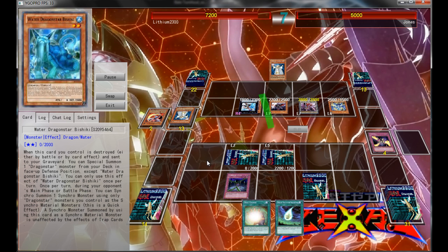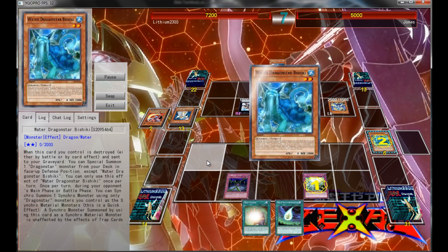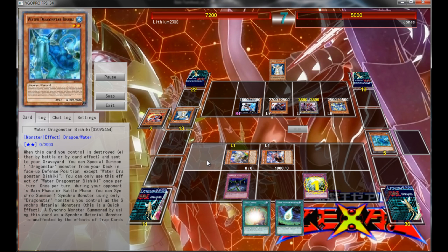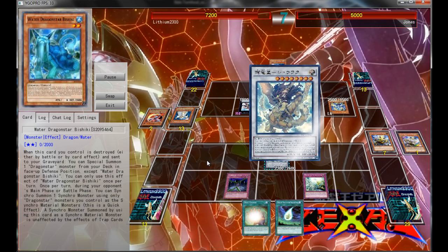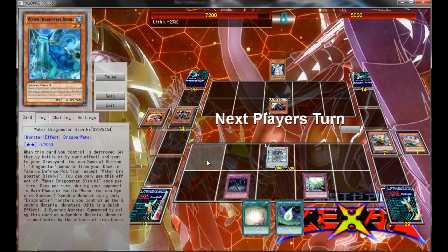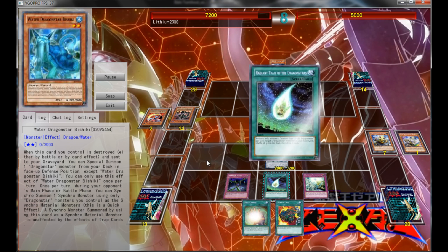Maybe he doesn't have a lot of outs against Catastor — maybe Exceed Knight, probably not in the extra deck. So now I activate the Materialization, and also activate the Riffen in my grave, due to a Dragon Star monster being destroyed on my side of the field. So I can Special Summon a Riffen from my grave, and thanks to the Bishiki that was destroyed, I can Special Summon the Shungei from my deck, and with Materialization, I Special Summon Heikyan — and that's just Special Summons. The combo shows Shofuku to the field, so bounce back three cards on my opponent's side of the field, and that just leaves him with a dead Catastor. So this is pretty much game over.